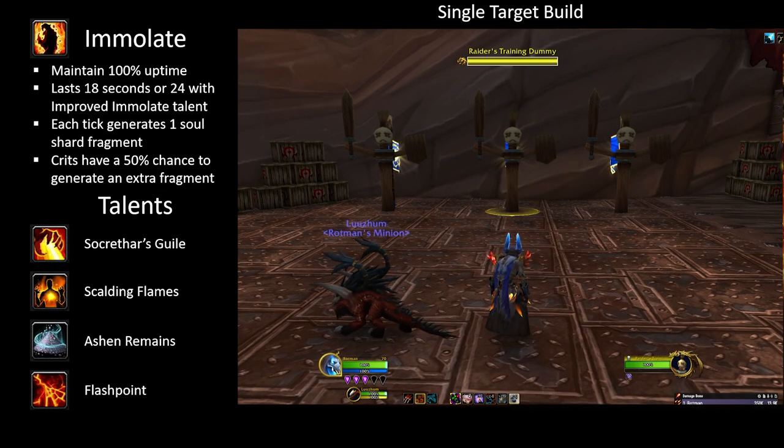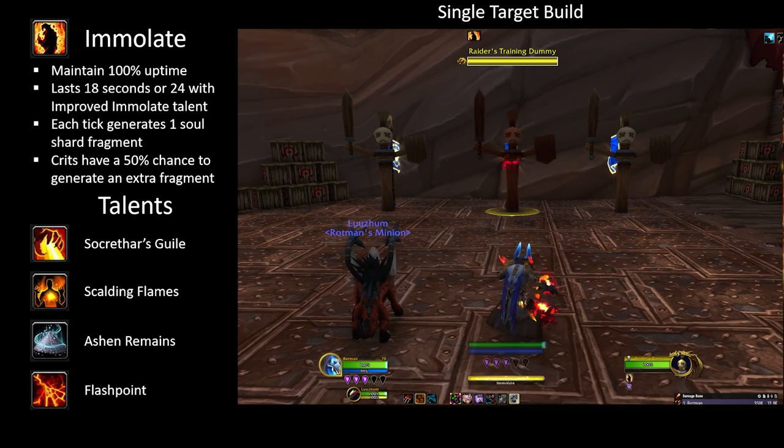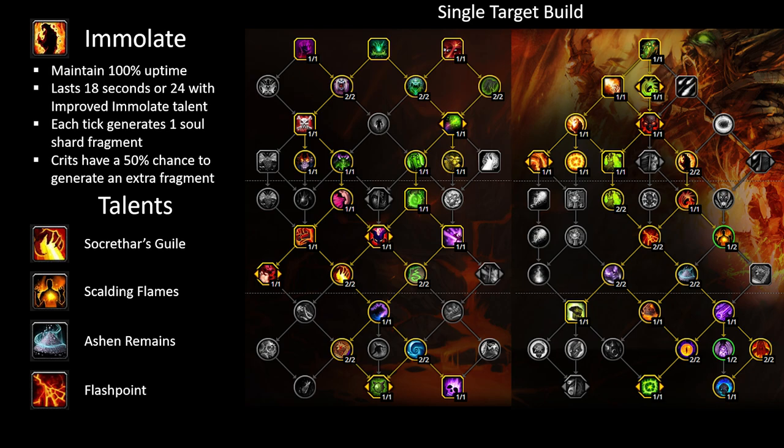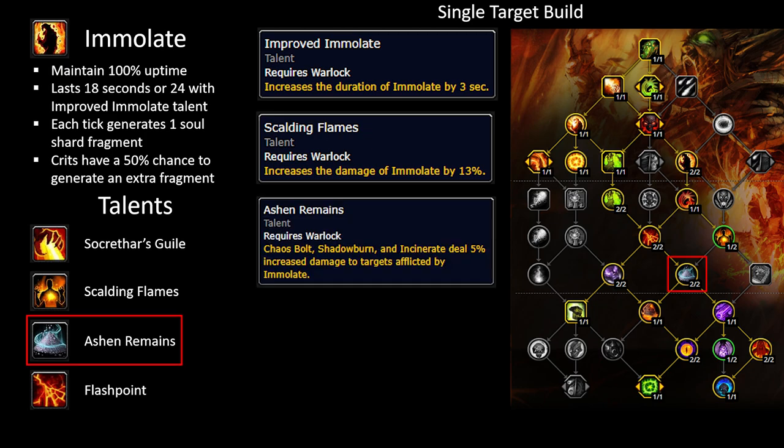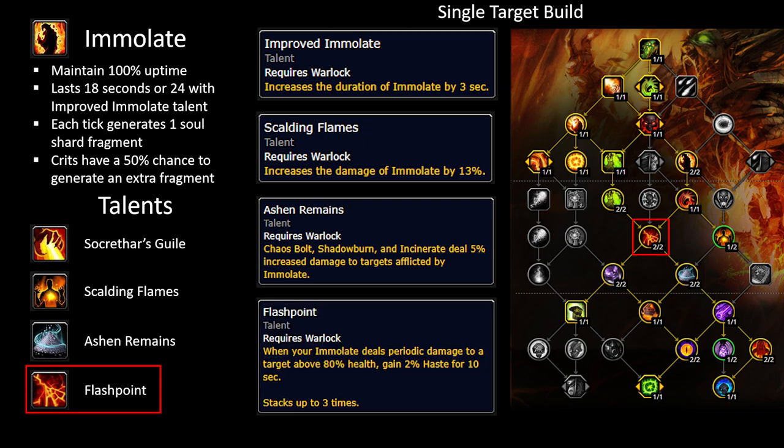We'll start off with Immolate. Immolate is our DoT that we'll want to maintain on the target 100% of the time. It does some initial damage and then lasts 18 seconds, or 24 seconds with the Improved Immolate talent. Each tick will generate one soul shard fragment with a chance to generate an additional when it crits. The talents Socrathar's Guile and Scalding Flames give a straight damage increase to Immolate. Ashen Remains increases Chaos Bolt and Incinerate damage to targets afflicted with Immolate, giving further reason to maintain its uptime. Flashpoint makes Immolate's periodic damage give a 4% haste buff for 10 seconds that stacks up to 3 times while the target is above 80% health, making it the first spell we want to cast on a new target most of the time.